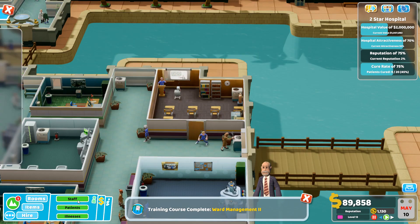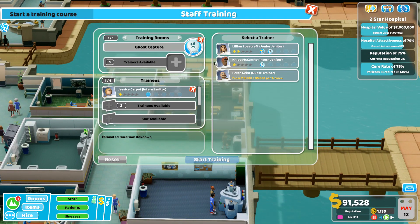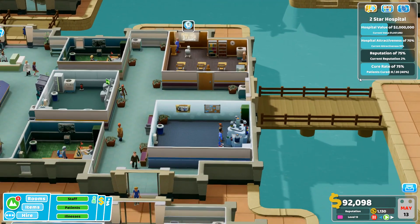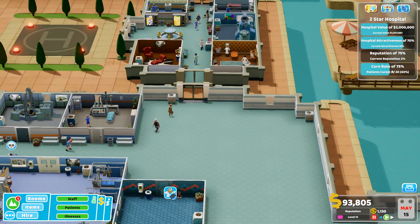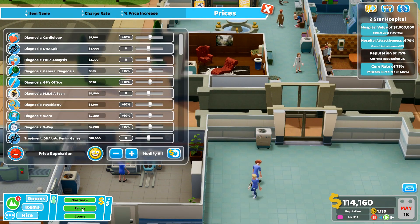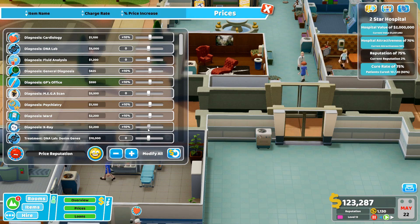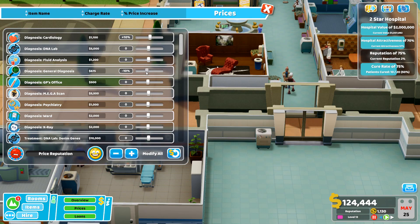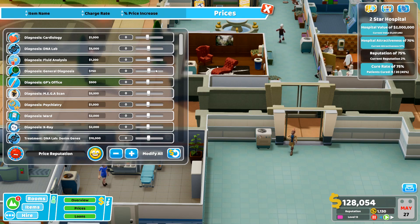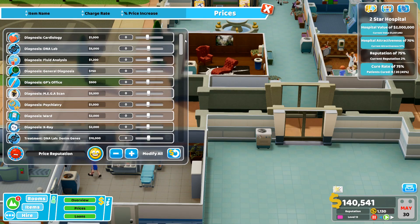Going to staff to get ghost capture training started. Ghost capture training begins. Cure rate is actually coming up - now it's reputation we need to improve. Looking at prices again - price reputation is zero percent. More prices still needed to come down. Everything should be at zero now.